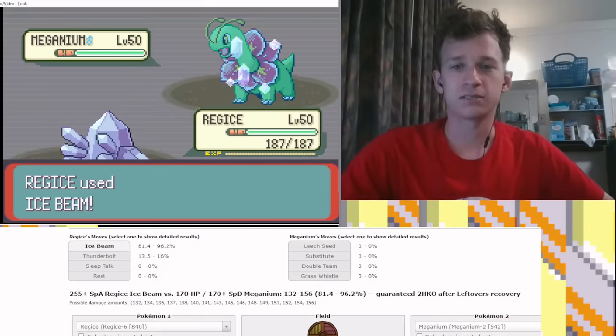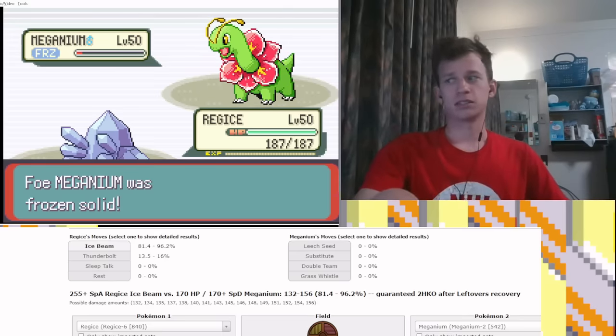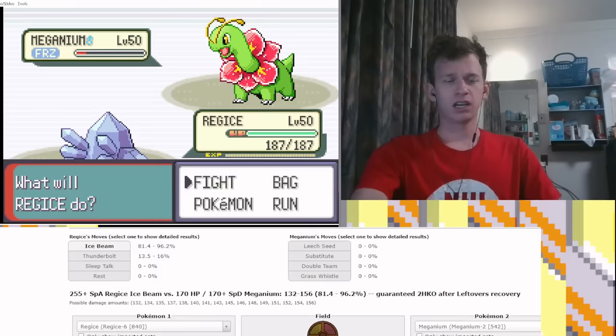It used Double Team — whatever, let's hit. Nice hit. Freeze! It has Lefties, right? Do I ever go Registeel and try to set up here? That's kind of a cute play, isn't it? Do I need to risk it? No. But do I want to? Because what's the worst — is it Double Teams?